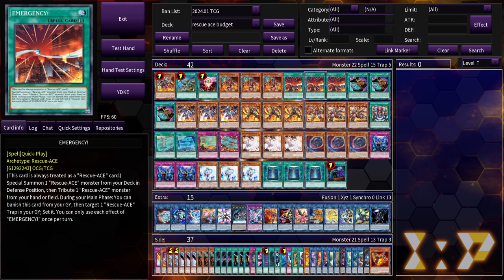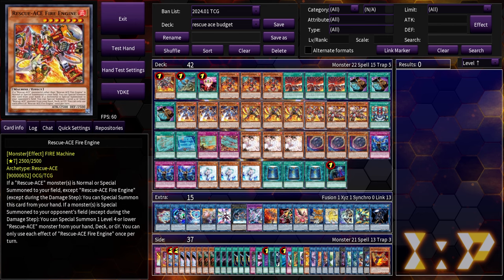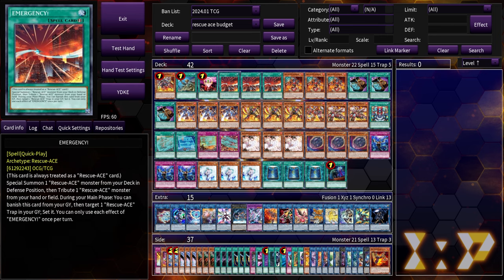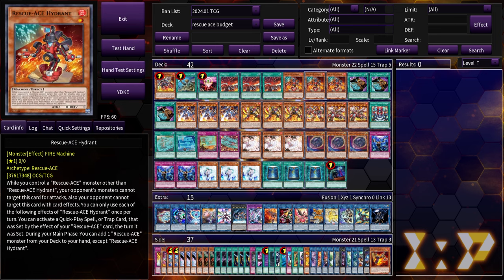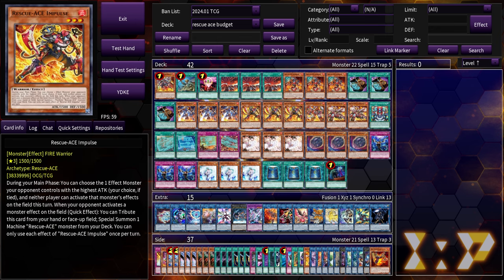Drawing Emergency is pretty much full combo by itself. Emergency plus Preventer is even better because that's OTK. One-for-one by itself is combo. As long as you can dig into either the Airlifter, one-for-one, the Emergencies, or Hydrant plus Preventer, or Emergency plus any of your Rescue Ace names, you should be able to start your combos.